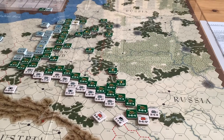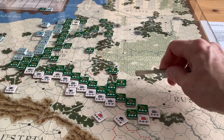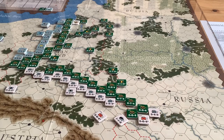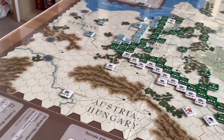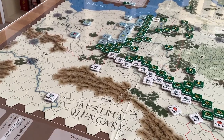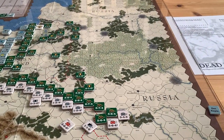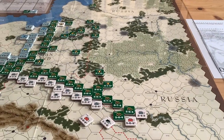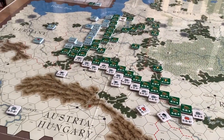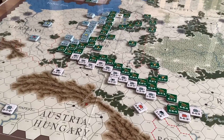Line of supply is simple but elegant. Basically, you've got to be able to trace five hexes to a town or rail line, which leads off the east end of the board for the Russians, and the same for the Germans. Both sides have strategic movement, where you can move corps long distances. The game shows the deterioration of the Russian railroads by having different levels of strategic movement in 1914, 1915, 1916, and so on.